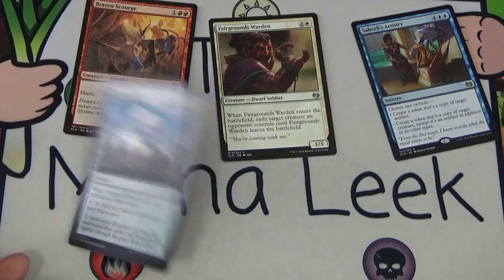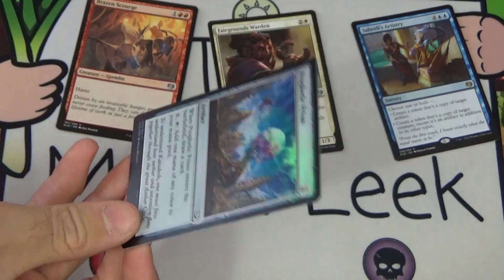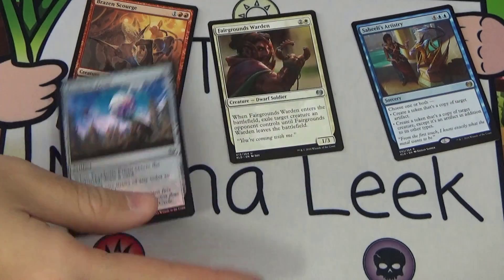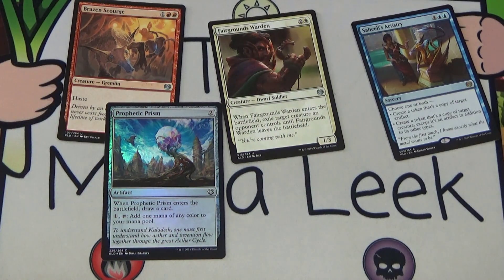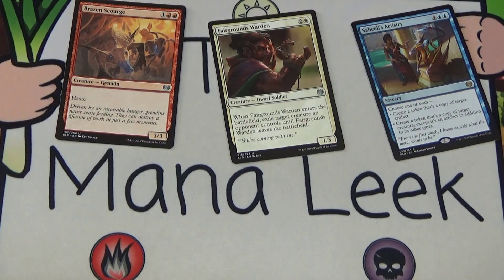We have a foil — it's not a masterpiece, but it is pretty. It's a foil Prophetic Prism — two generic mana for an artifact. When it enters the battlefield, draw a card. Pay one, tap it to convert that mana into whatever color you wish. Prophetic Prism is totally fine, but I don't think I'd ever first pick it — though it is really good and I'd pick it relatively highly.